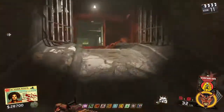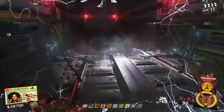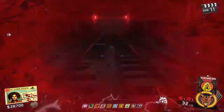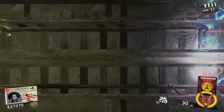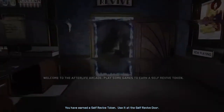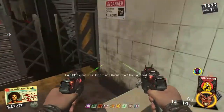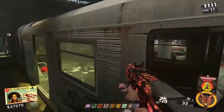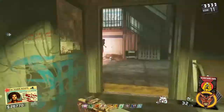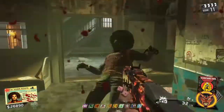One more thing before I end the video: if you want to be able to jump again, just die to the electric right here and bleed out — on solo you instantly bleed out. When you spawn back in, you'll still have god mode but you'll be able to jump. That fixes the whole jumping issue. As you can see, I can jump now and I still have god mode — I still actually have god mode.